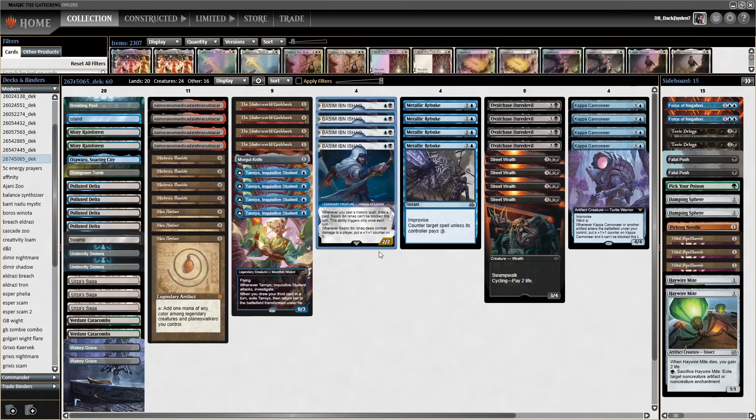I really like the art of Tamiyo, Basim, and Kappa Cannoneer. Tamiyo works great with Mishra's Bauble plus Street Wraith. Street Wraith also works great with Asmo, enabling you to play Asmo on turn 1. Mishra's Bauble and Mox Amber both work great with Basim — they enable you to draw a card when you cast them on turn 2 for 0 mana. The draw happens on cast, so there's no way to prevent the value you're getting with Basim.